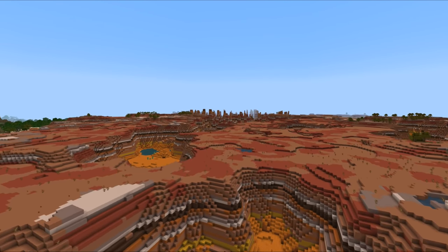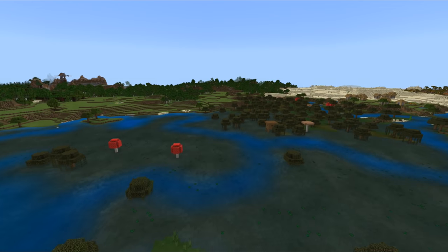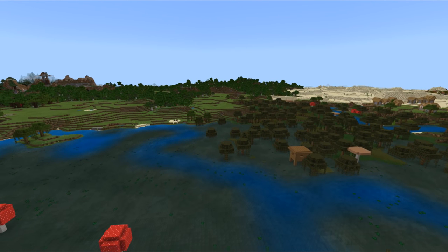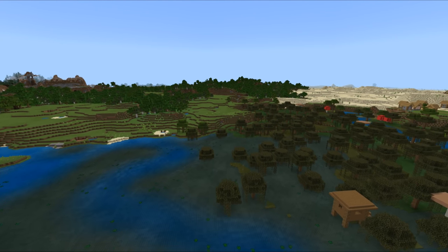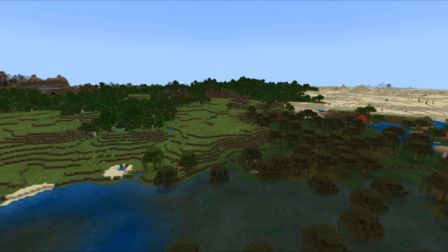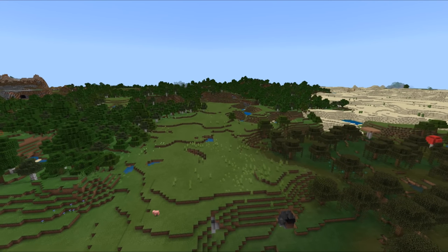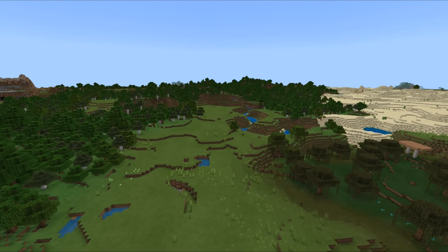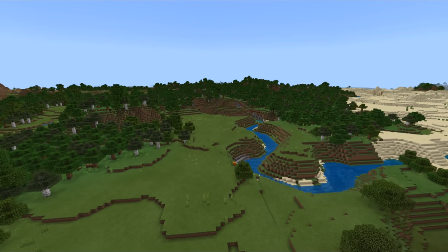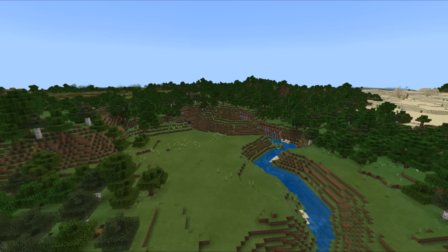A number of new achievements have been added. 'Plethora of Cats' for befriending 20 stray cats. 'Kill the Beast' for defeating a ravager. 'Buy Low, Sell High' for trading for the best possible price. 'Disenchanted' for using a grindstone to get experience from an enchanted item. 'We're Being Attacked' for triggering a pillager raid. 'Sound the Alarm' for ringing a bell with a hostile enemy in the village. 'I've Got a Bad Feeling About This' for killing a pillager captain. The treasure hunter achievement has also been fixed so it can be unlocked when using a treasure map in your offhand slot.